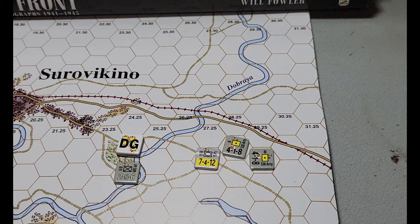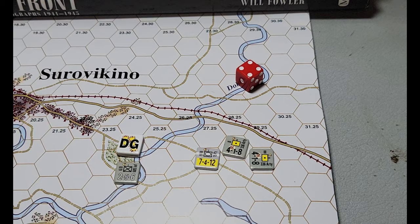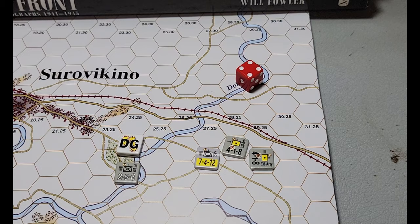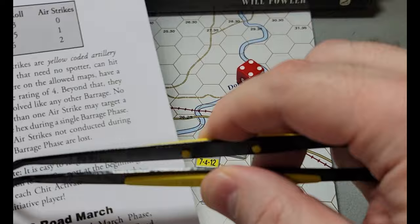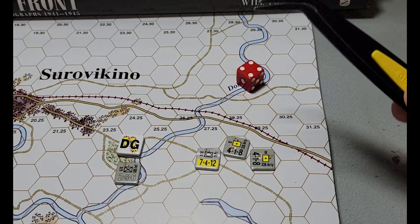For the kill roll — he's yellow-coated so we need kill a step at four through six. That's a four, but we also apply negative one modifier to the kill roll if there's a single unit in the hex — so that's actually a three. The yellow-coated needed four or more, but due to the fact that there's only one unit in the hex, they're so spread out that it does not cause the casualties we were looking for. That did not work.